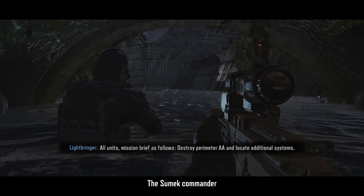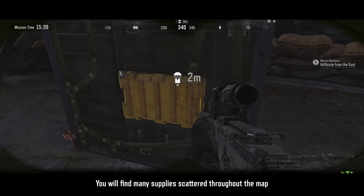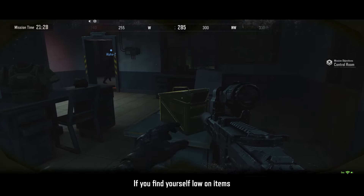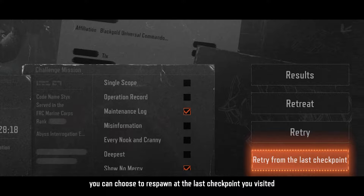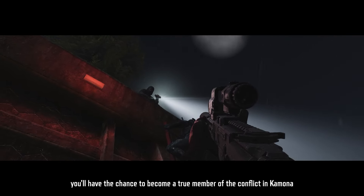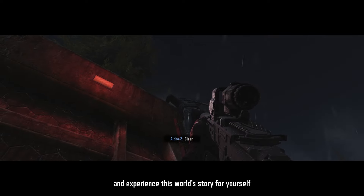Members of Abyss will also infiltrate the armory to support your squad. The Sumek commander, Lightbringer, will offer you guidance throughout the mission. You will find many supplies scattered throughout the map — if you find yourself low on items, replenish your inventory by searching the map. And if you're eliminated during the raid, you can choose to respawn at the last checkpoint you visited. In this new season, you'll have the chance to become a true member of this conflict in Kimona and experience this world's story for yourself.